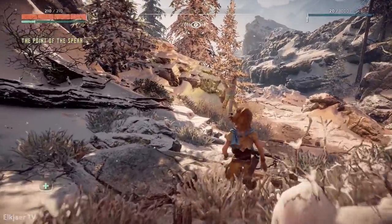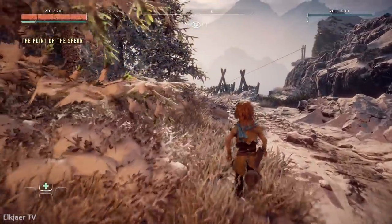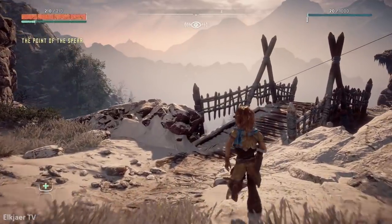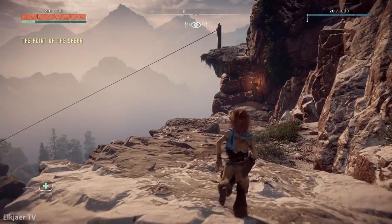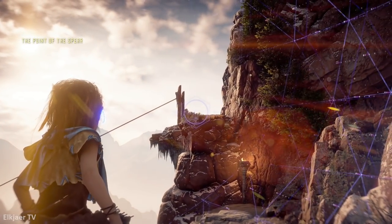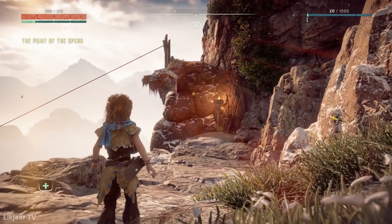So the first thing I did was go down the path and see if Rost still would be there looking over the embrace. Because I noticed that the game still told me the quest was the Point of the Spear, but as you can see it shows me no quest objectives. So I went down there, and as you can see, Rost is not there. It looks like he is not loaded in, and as I explored more of the world, it turns out not really much is loaded in.